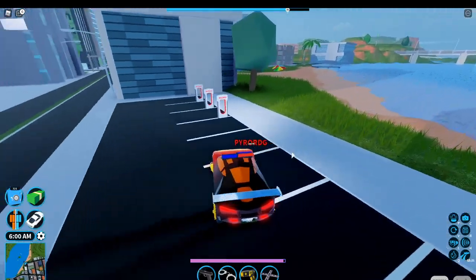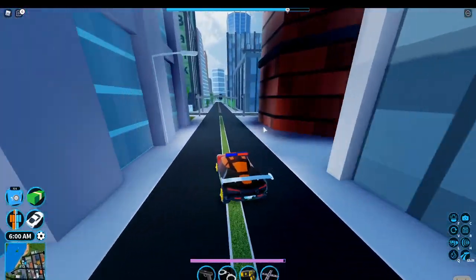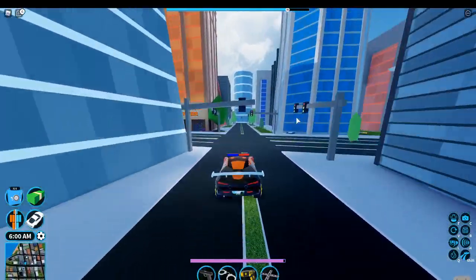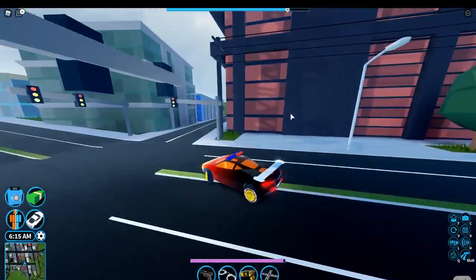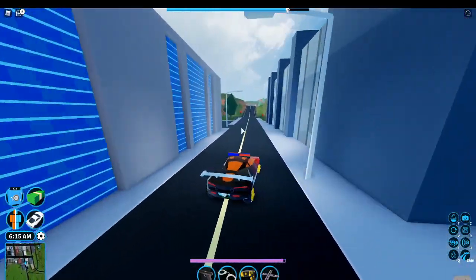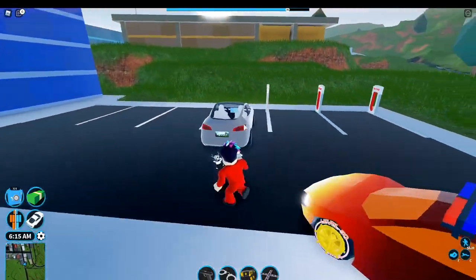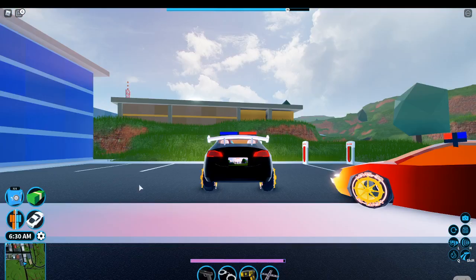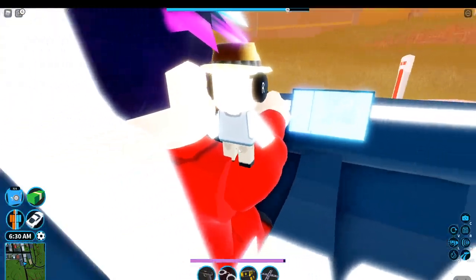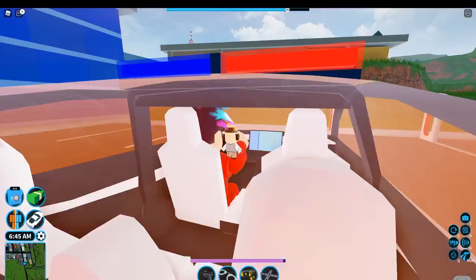Go to the Model 3 — it spawns here and also right here. Look at this — it's a map of Jailbreak on the screen. I don't know if you can see it. Actually, it's not a map of Jailbreak — it's a map of something I think. Actually it's not a map of anything.